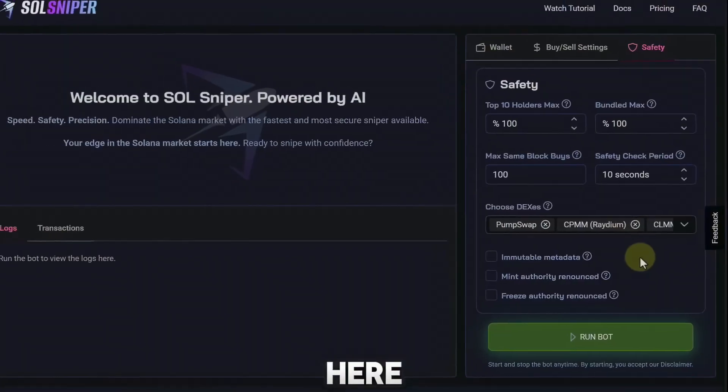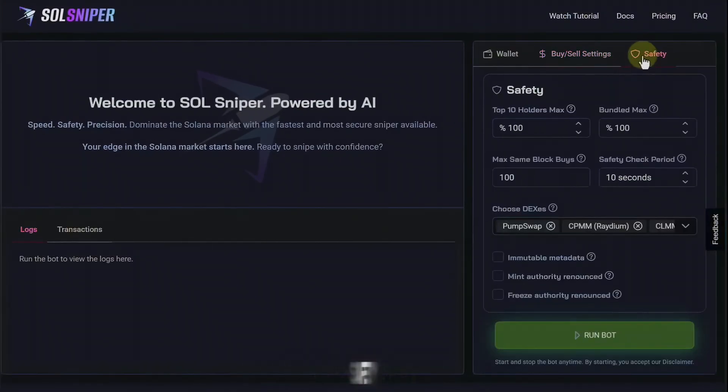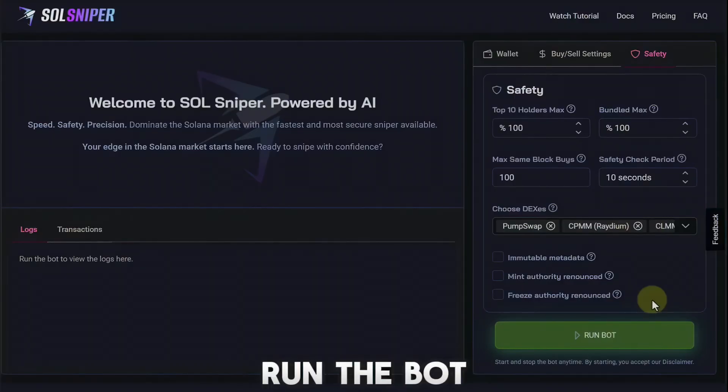So this is my setup. Let's go back and check out my buy and sell settings and my safety settings — this is how I get in and out of trades very quickly. Remember, you can customize this however you want. Let's go ahead and run the bot.